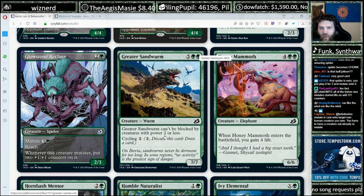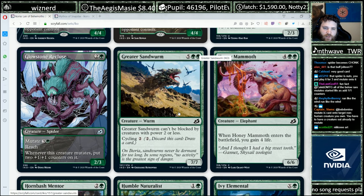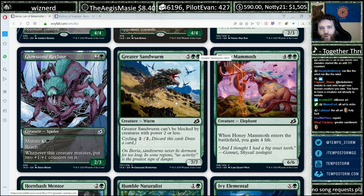Greater Sandwurm — seven mana, can't be blocked by creatures with power seven or less, cycling two. If this is a reprint, it was pretty reasonable last time around. Often you'd play one or two of them — cycle in the early game, play it in the late game.